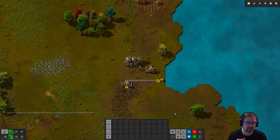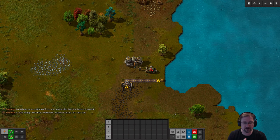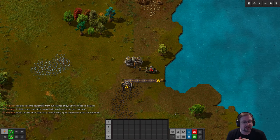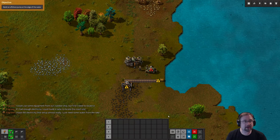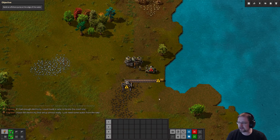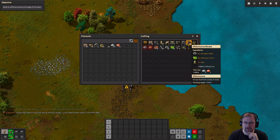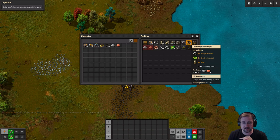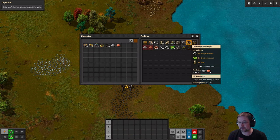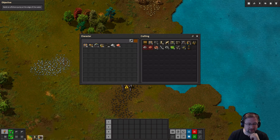I could use some equipment from our crashed ship, but first I need to locate it. If I had enough electricity, I could build a radar to locate the crash site. I have the electricity test set up almost ready - I just need some water from the lake. So it wants us to build an offshore pump at the edge of the water. Let's open up our inventory with E. Here you can see the offshore pump highlighted. Let's left click on that to build it. As a quick heads up, we need an iron gear, two electronic circuits, and one pipe. It's got to craft those intermediaries first. You'll be able to see that in the crafting queue - it's crafting the intermediaries and then it'll get to the pump.